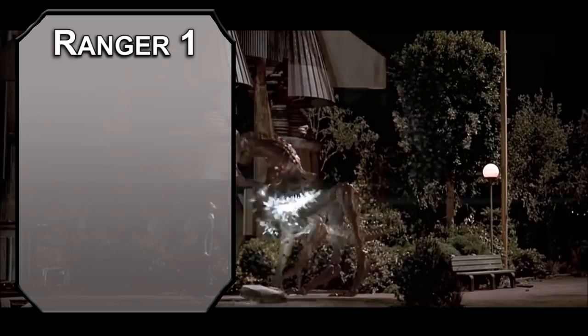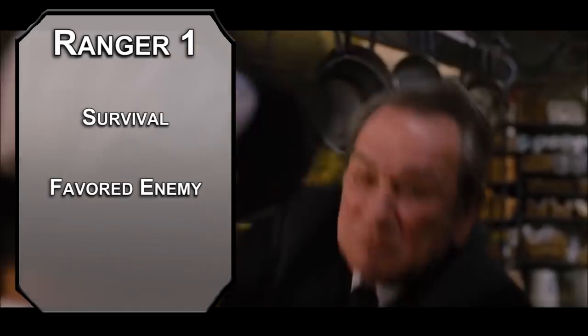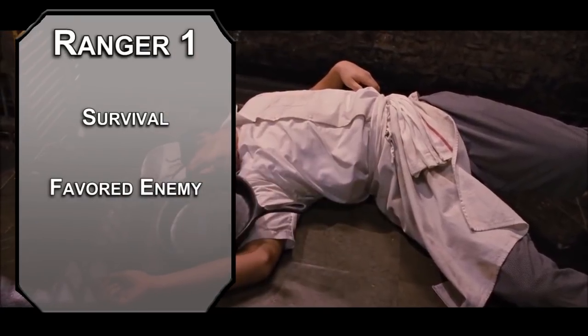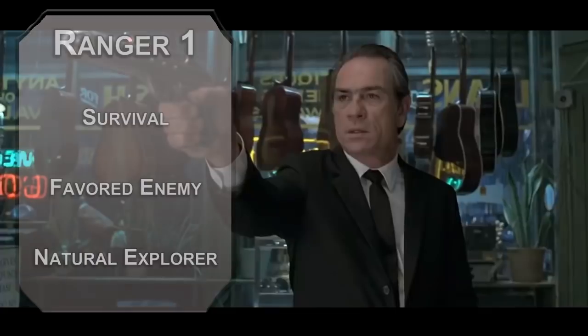Now that we've got some rookie gadgets, let's make sure we're ready for field work with some Ranger levels — specifically a Revised Ranger from Unearthed Arcana online, not the Player's Handbook. Multiclassing into Ranger lets you grab Survival to help track down fugitive aliens. You also get Favored Enemy — Humanoid is probably your best bet, as several alien races fall into this category, like the Gith. You're also a Natural Explorer, meaning you have advantage on initiative rolls, advantage on attacks against creatures that haven't acted yet, and you can ignore difficult terrain.